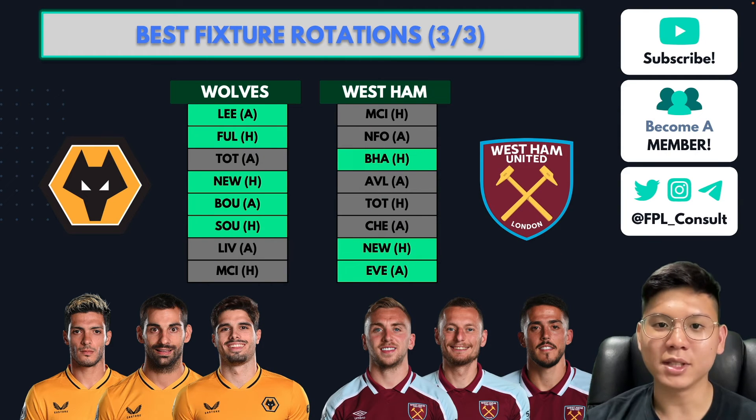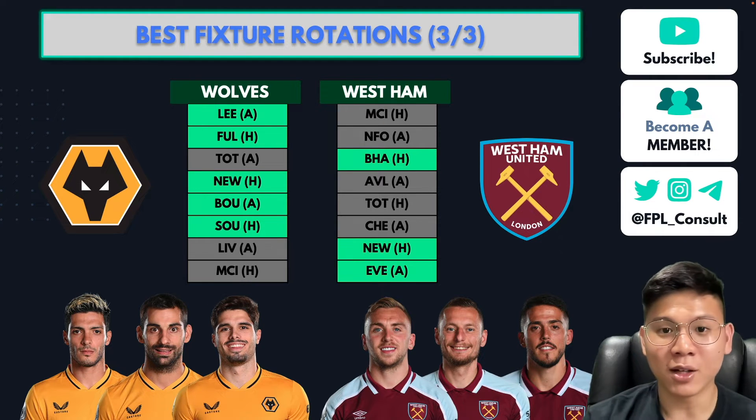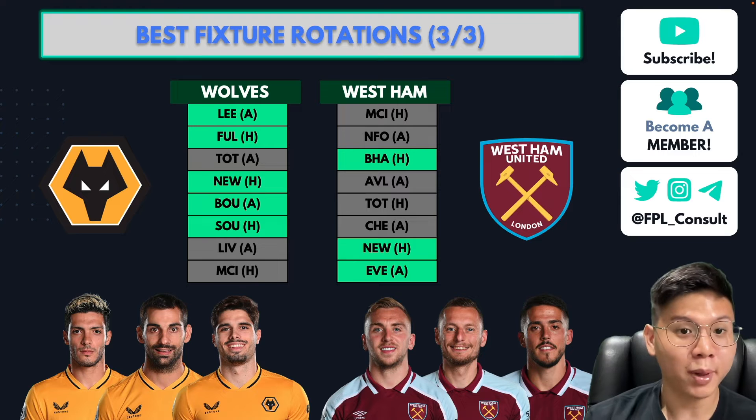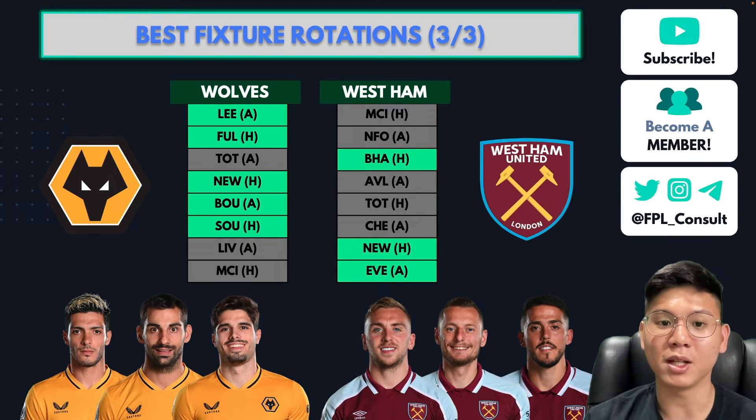The last pair of fixture rotations is Wolves and West Ham — the most intertwined rotation, going back and forth pretty often. Wolves have Leeds and Fulham in Game Weeks 1 and 2, then West Ham have Brighton at home in Game Week 3, then back to Wolves for Newcastle, Bournemouth and Southampton, before West Ham have Newcastle and Everton. It's a really good back-and-forth set of fixtures to rotate between these two strong teams.